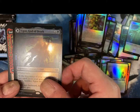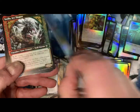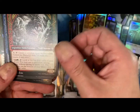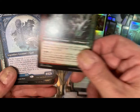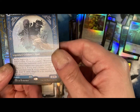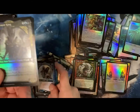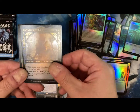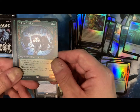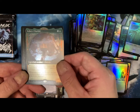Egon, God of Death — I like all the gods. But the Throne of Death — that is very cool. Super cool, I love the art. Stelva, Ice Shaper. Cosima, God of the Voyage — there's another flippy. And Narfi. Asika's Chariot — oh my goodness. If I could read, would be better.